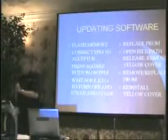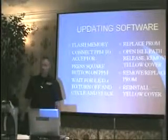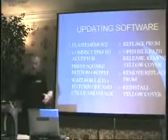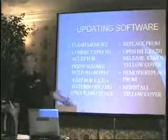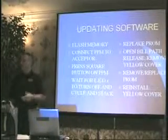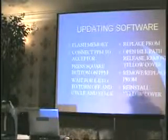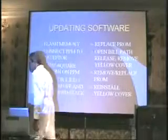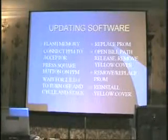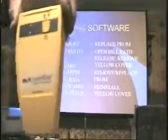What I'd like to go over now is the actual flashing of a unit, if you have to go through and do your update. On the screen, the left-hand side tells you how to do a flash; the right-hand side is a PROM. We use what's called a PPM — a Portable Programming Module — or as a lot of the techs like to call it, the banana.